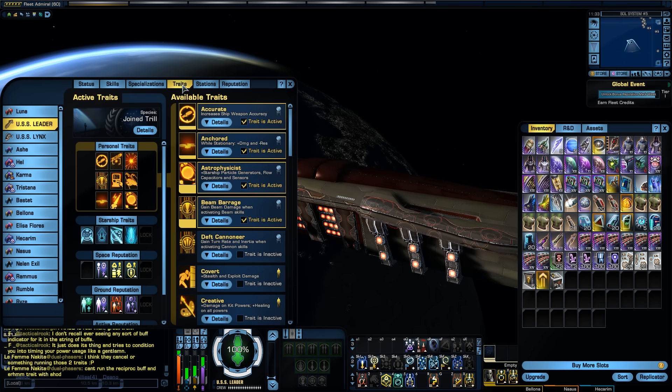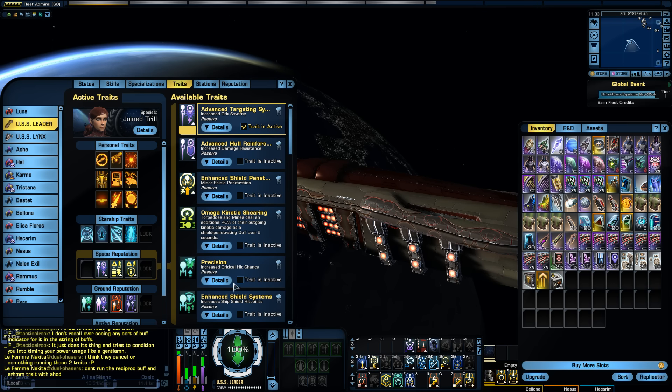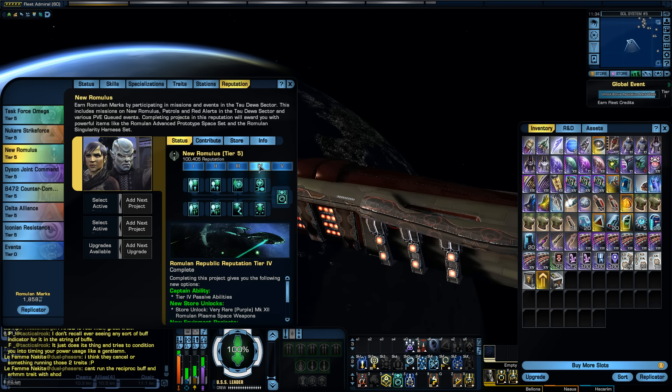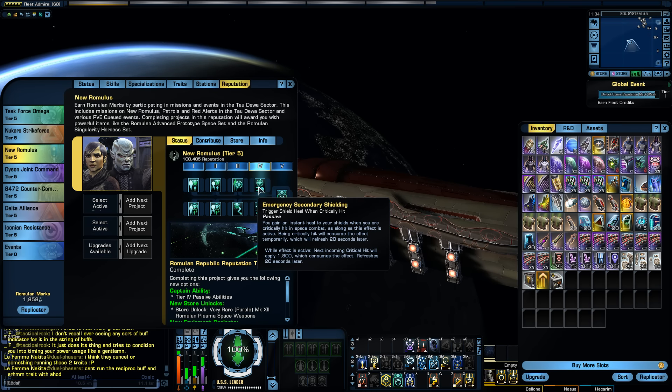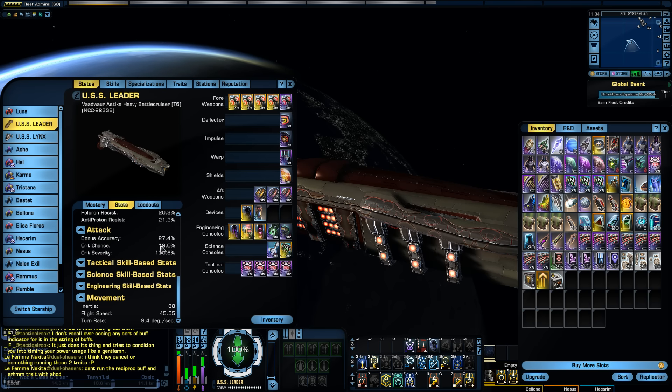The next thing is your traits. There is a key trait here that you want to equip — it's a space reputation trait called Precision. It gives you a 4% crit chance, and there's really no reason not to equip this. Slotting this in gives us 4% crit right there. You get this trait from the Romulan reputation, and you only need Tier 2 to unlock it. So going back to the stats, we're now up to 19% crit.